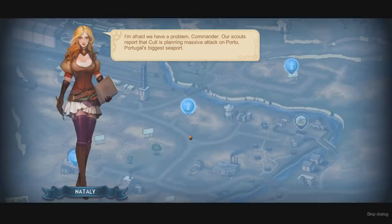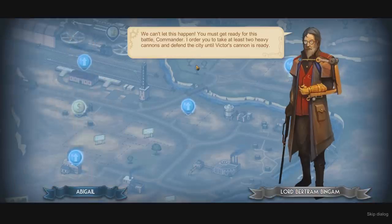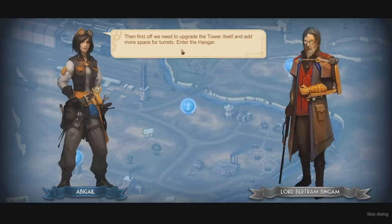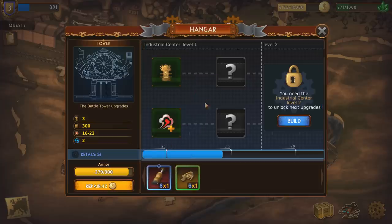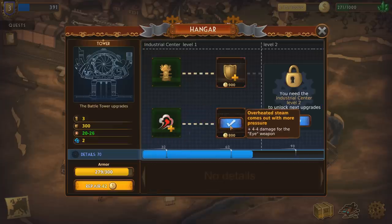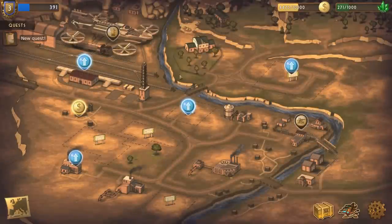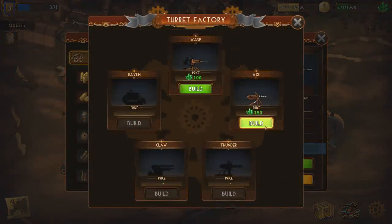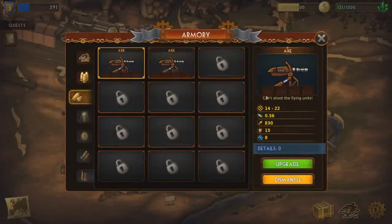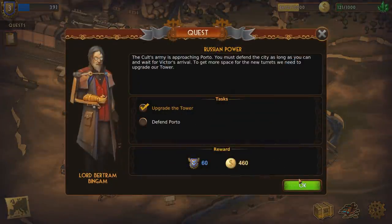Our scouts report that the cult is planning a massive attack on Porto, Portugal's biggest seaport — we can't let this happen. You must get ready for battle, Commander. Take at least two heavy cannons and defend the city until Victor's cannon is ready. We need to upgrade the tower itself and add more space for turrets. We've already upgraded the tower — I'd much rather buy another turret so I can mirror it on the other side and make the whole thing work. Let's go defend Porto — it's time for us to Porto up. We've got two cannons — let's get up in here.